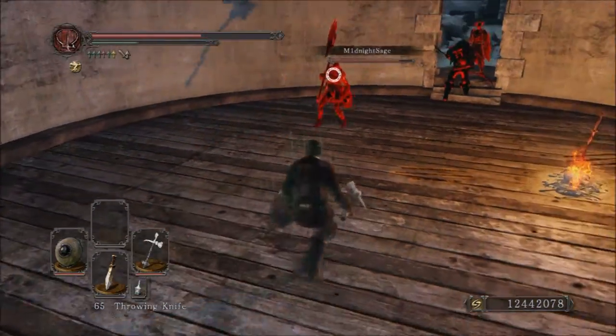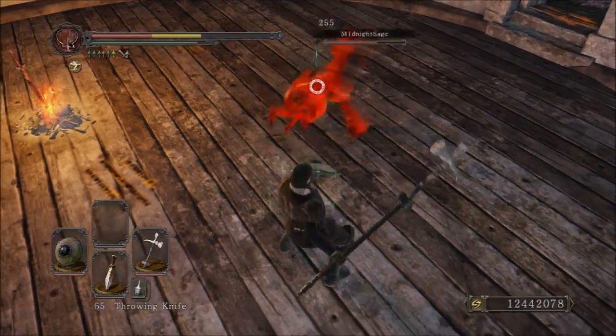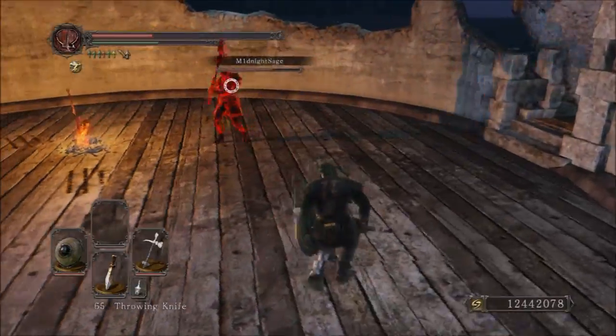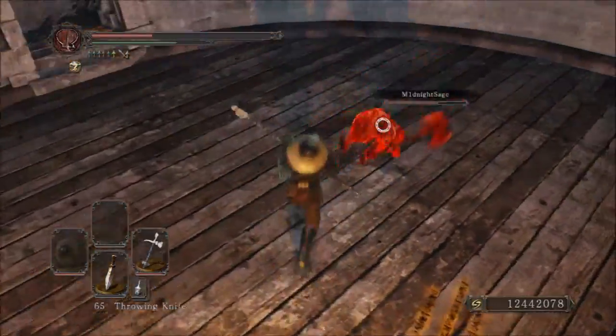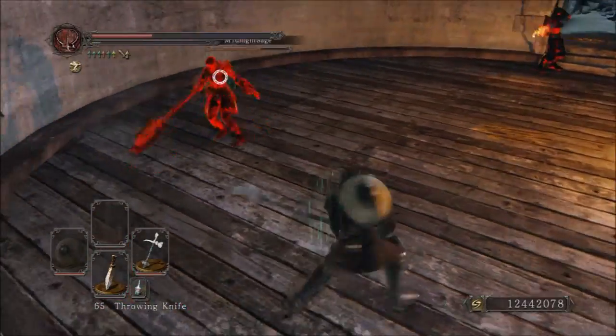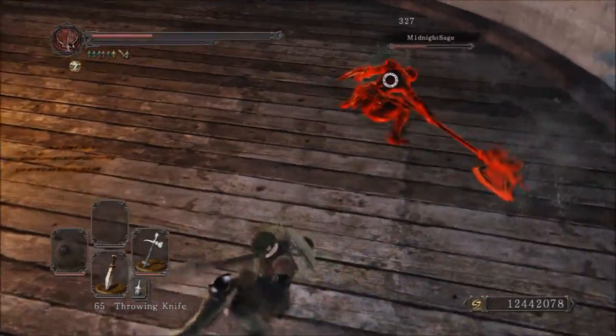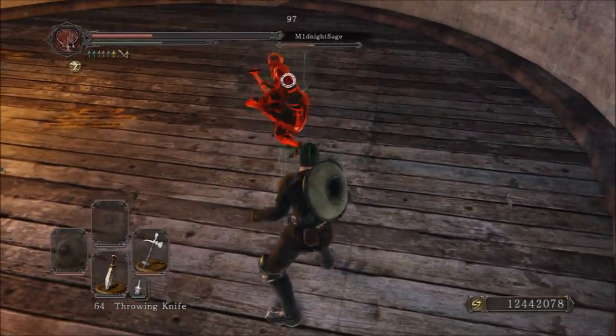That's with a Ring of Blades plus two, so without the Ring of Blades its attack rating is 318. That makes this weapon the least damaging of the Great Hammer class weapons. But really, you can't count this as a Great Hammer — it's more of a strength-based Halberd than anything.